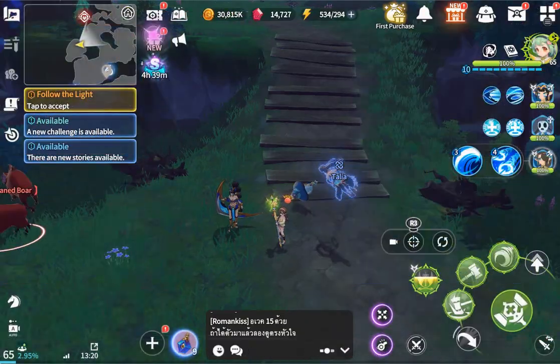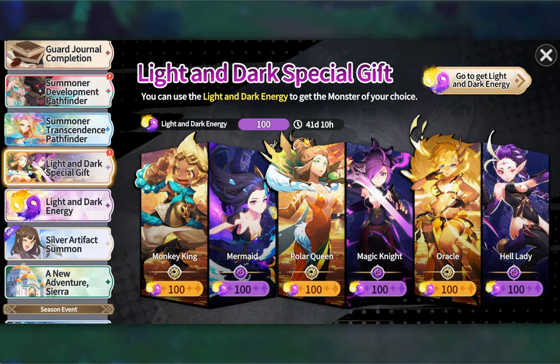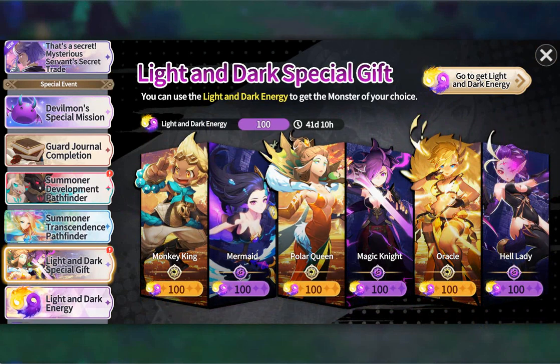She removes immunity and applies oblivion. Most good tanks and frontline units have oblivion counters - so basically if you use like monkey king, he gets immunity, but if you have her, she strips his immunity and puts oblivion on him so his damage mitigation becomes zero - useless. Same thing with hell lady: if she dies, she won't activate her passive. These tools become less powerful, but they're still really strong.